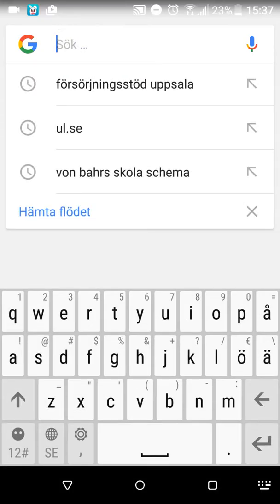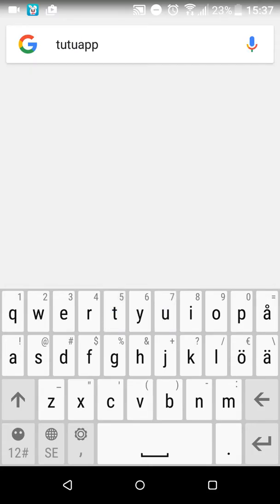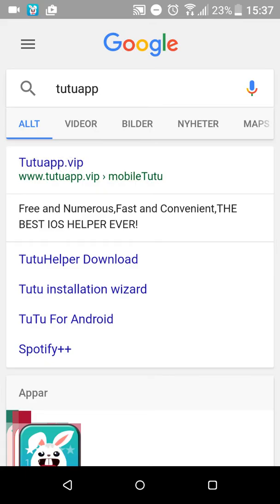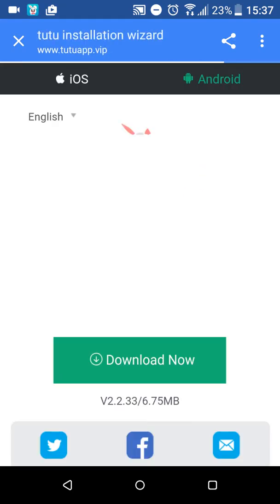The first thing you do, basically, you go to Google and you're going to write 'TuTu app.' Here it is. Then you click here. The process might take some time. Yeah, here we go.